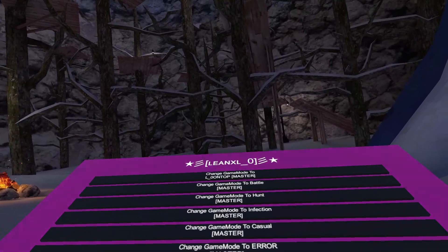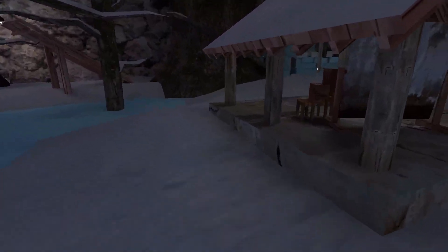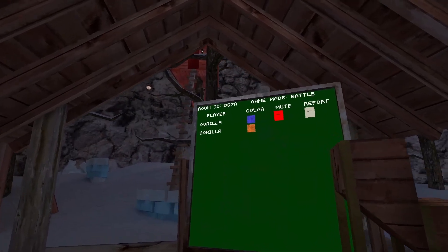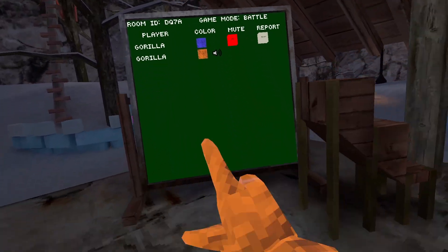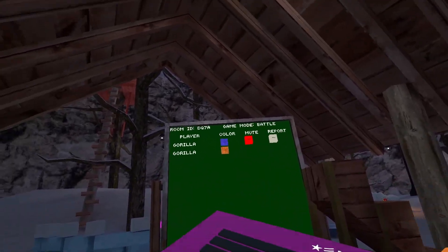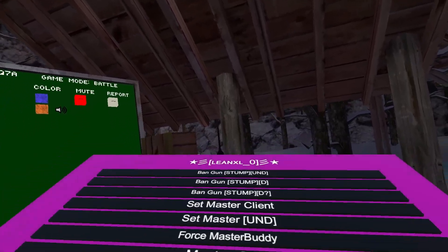Change game mode to none — that's the change game mode feature. It's not working because I don't have master here. Change game modes are mostly completely useless anyway. Room ID — game mode battle just changed. Band gun on stump and it's undetected.